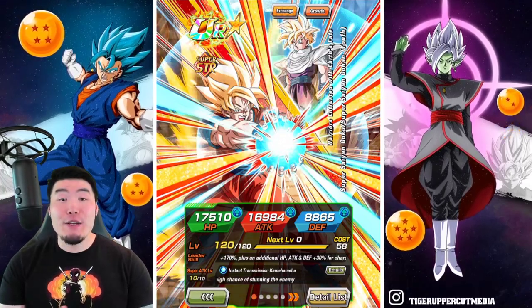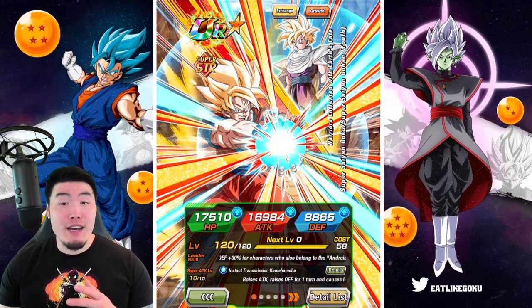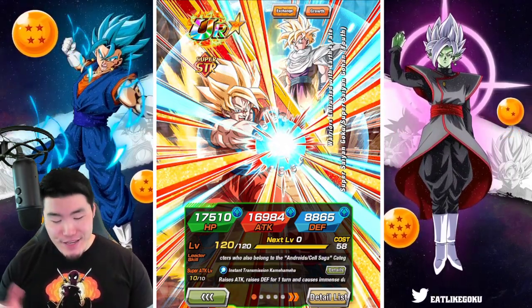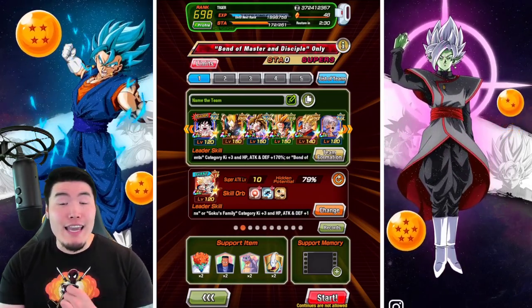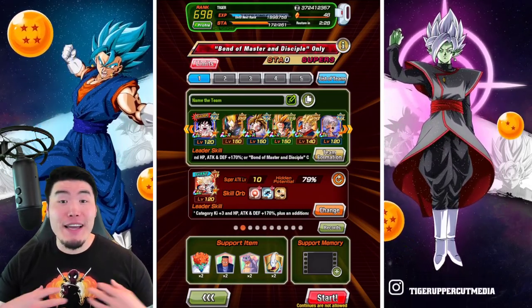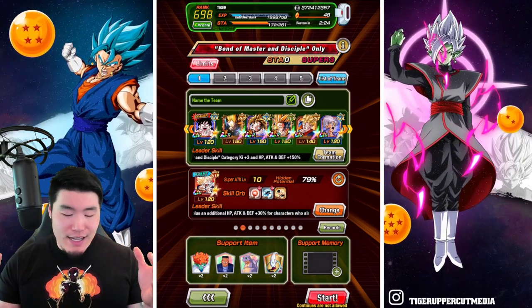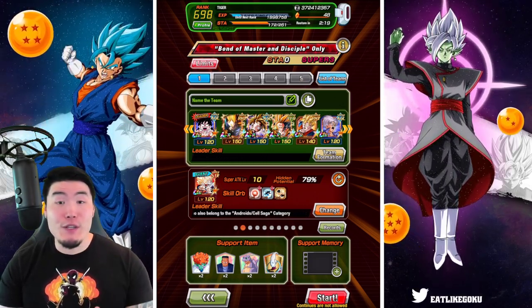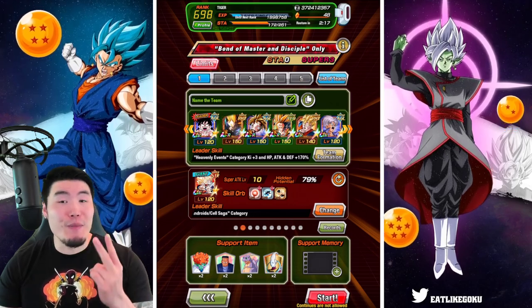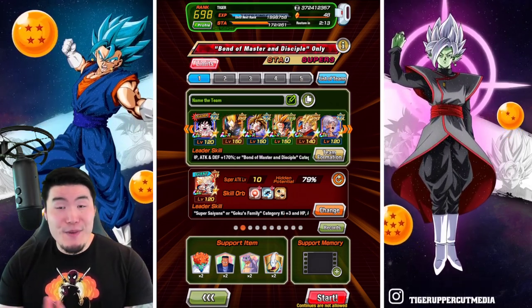Today we're taking on the new Bond of Master and Disciple Super Battle Stage that just dropped on both versions of the game. Before we jump in, taking a quick look at the team: we got the AGL Kid Gohan as my lead and the friend lead is the new exchange Goku and Gohan, who I was never able to pull. But after I'm done this stage, I'll have enough stones to do two more multis on the Goku banner, so hopefully we get lucky.